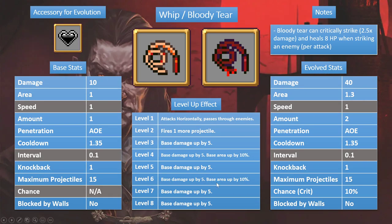Let's get started on the actual guide. Number one: Whip. Whip evolves into Bloody Tear — to evolve it you need the Hollow Heart. Base stats: damage 10, area 1, speed 1. Stats colored in gray are not affected by their respective items — so speed, duration, and chance are not affected by Bracer, Spellbinder, and luck increases respectively. But everything else — damage, area, amount, cooldown — are all affected.